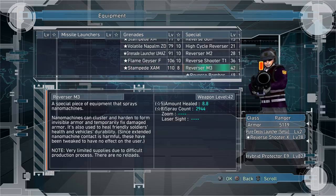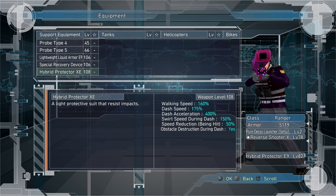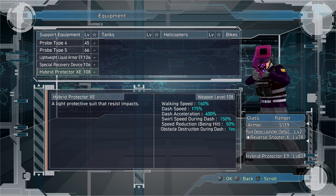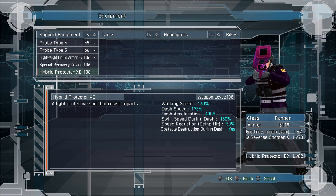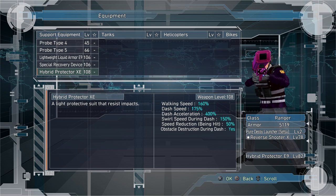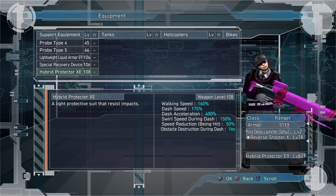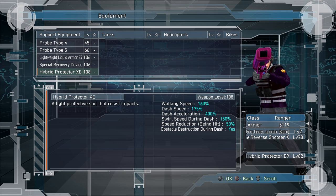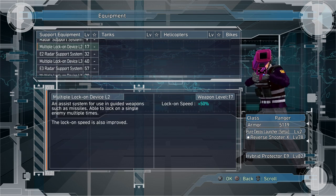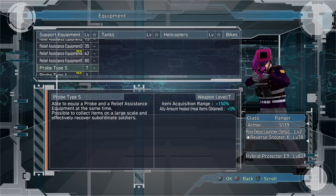There's a new Stampede as well. And for his items, he gets the most amazing sprinting item, which has 175% dash speed, 400% acceleration, 160% walk speed, and you can turn while running very quickly. You can break through obstacles. This is the main item I use for running, except for the level 67, which is a little better sometimes if you need to avoid getting stunned while running. Amazing item for Ranger.